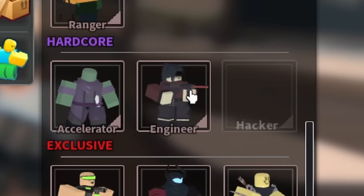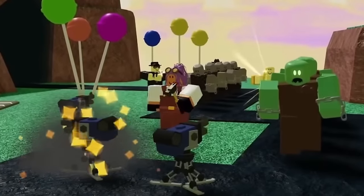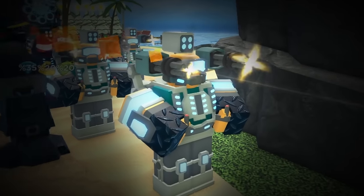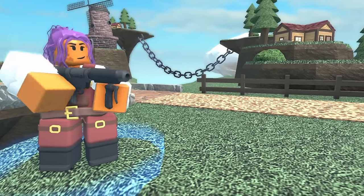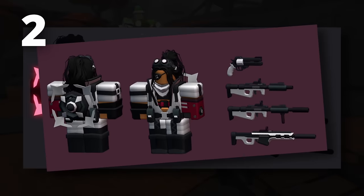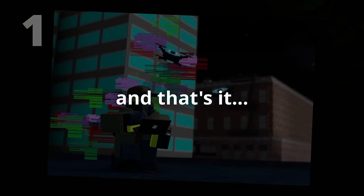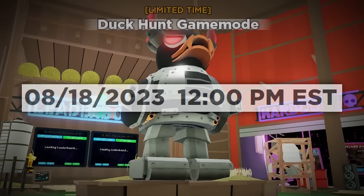I actually think the Hacker will be released eventually, mainly due to what happened with Engineer. This tower was in the same screenshot as Hacker, had been known of for years, was reworked multiple times, and never had any real indication it was coming out — until they just kinda randomly dropped it with an Easter update. I have a feeling something similar will happen with Hacker. The only real difference is we've gotten a lot less teasers for this tower. Like, based on teasers, they might have just made this one model and that's it.